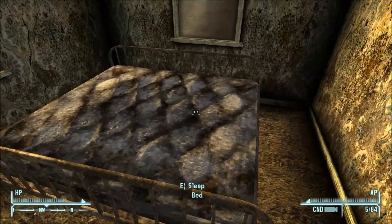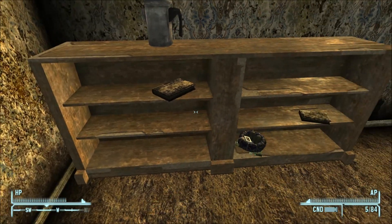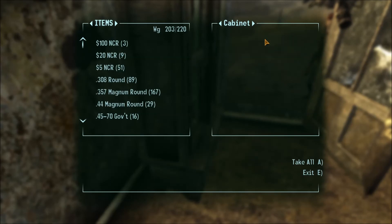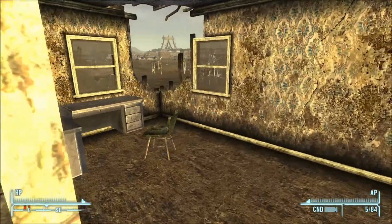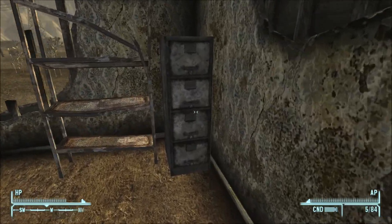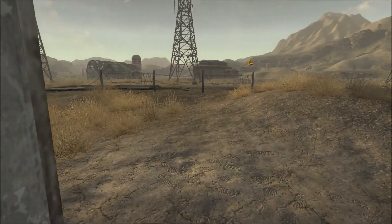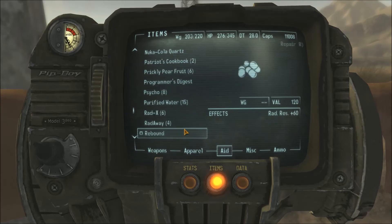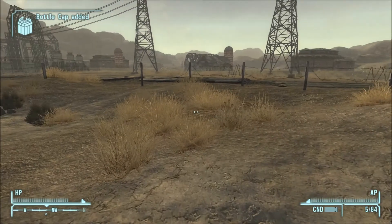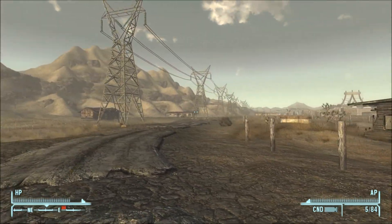I'm hoping there's like a Sunset Sarsaparilla star bottle cabin — that'd be nice. Sadly doesn't appear to be one. We got some wine, we got some fine wine. And nothing else. We didn't get the thing I was looking for. We're just going to go ahead and drink some Sunset Sarsaparilla, cause it's weighing us down a good amount.